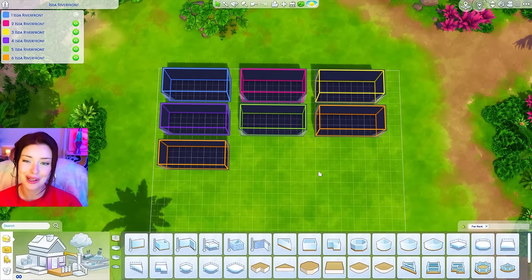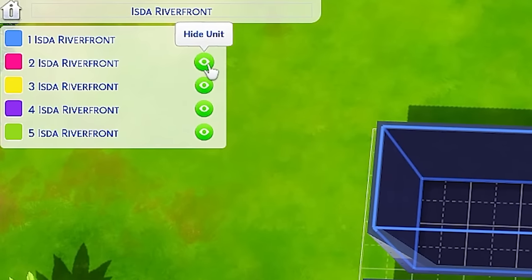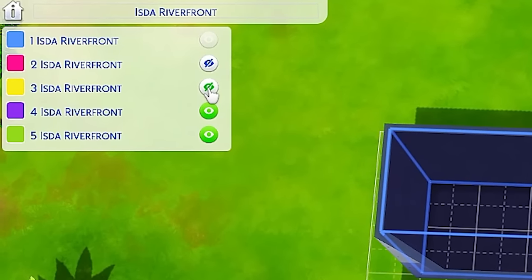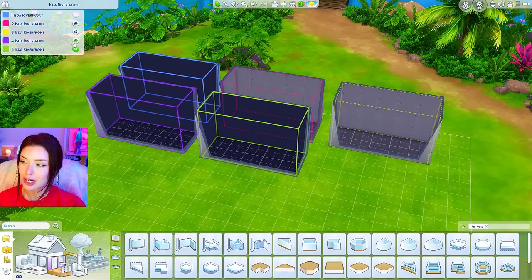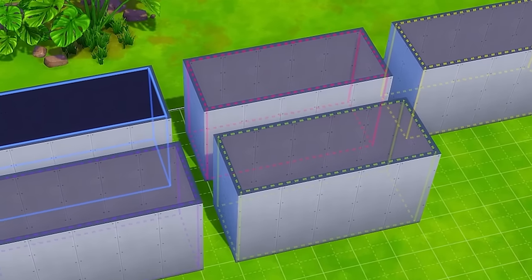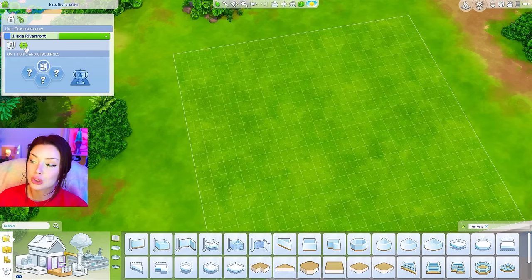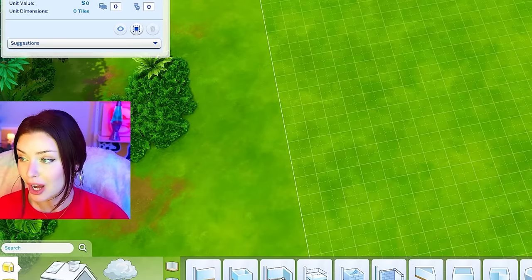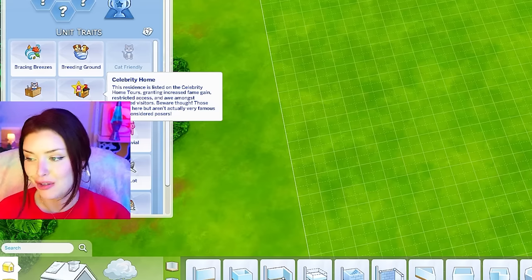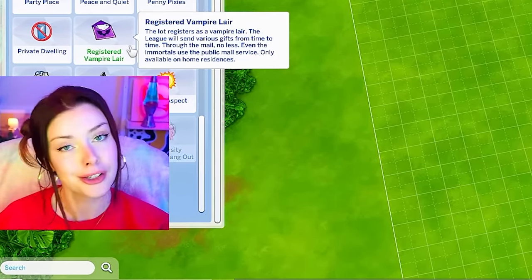The unit system caps at six, but I've seen people building like a hundred of these. While you're building, you can actually hide and unhide the units — so if you only wanted to focus on one, you could hide all the others. You're also going to be able to set your own lot traits per unit, so if you want one unit to be a celebrity home and another to be a vampire lair, you can do that.